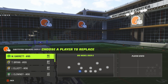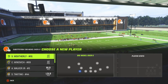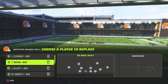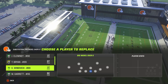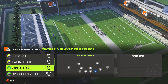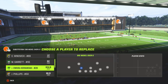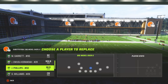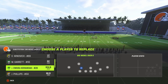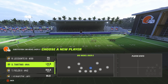For your d-linemen, you want your best d-lineman on this side — put Miles Garrett there and Clowney on the other side. Especially if you have abilities like Edge Threat, put your best d-lineman on that side. In the middle, you want fast linebackers and free safeties — like Jeremiah Owusu-Koramoah at 88 speed, 91 acceleration, and a good safety like Ronnie Harrison.